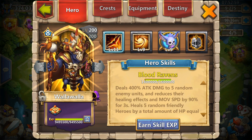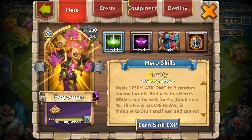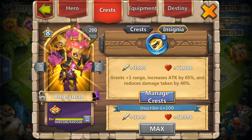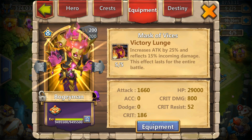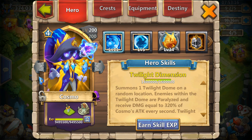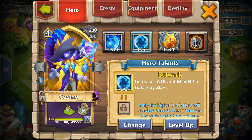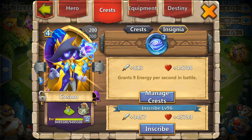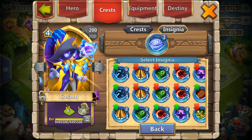Then we've got Boogeyman at 11 of 11, Breakthrough level 8 as well, level 9 Unholy Pact, Zealous Raph 8, 5 out of 5 Victory Lunge so he's pretty stacked up. And then I've got Cosmo who is currently at 11 of 11 — his talent is gonna be replaced — but he's still a good hero and has level 3 in power for the Infernal Summit that I played.